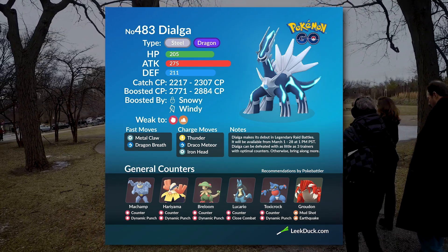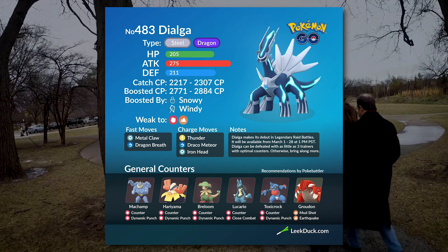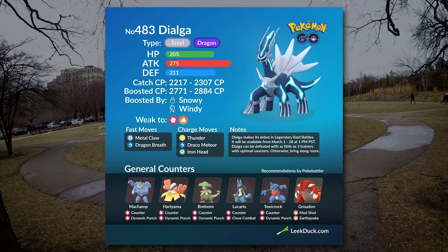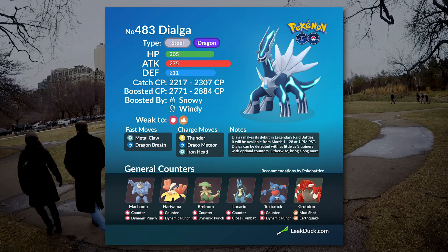There are also plenty of other great Pokemon that you can take if you don't have Machamps and Groudons. Rhyperior is also pretty decent as a ground type, but I really suggest you look into Hariyama, Breloom, Lucario, Toxicroak, and a lot of other fighting types that can learn Counter and Dynamic Punch.